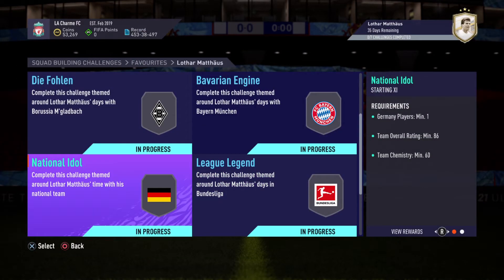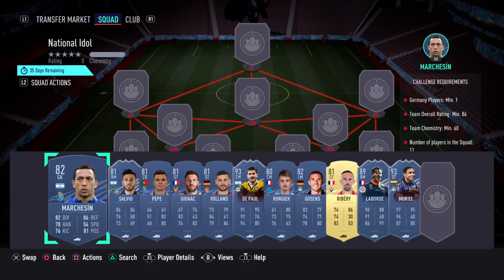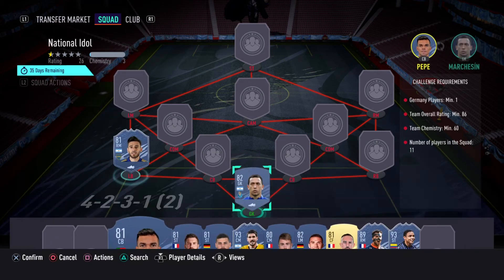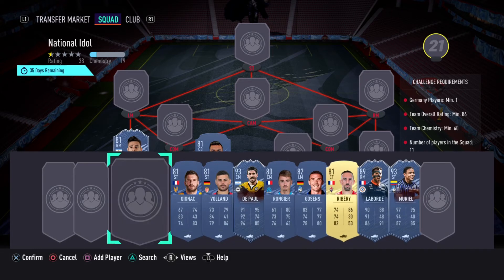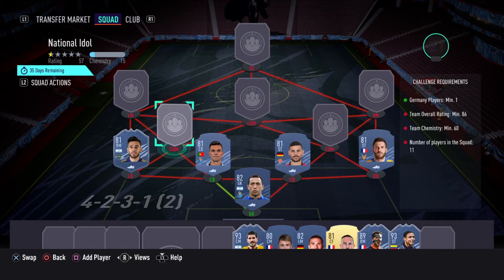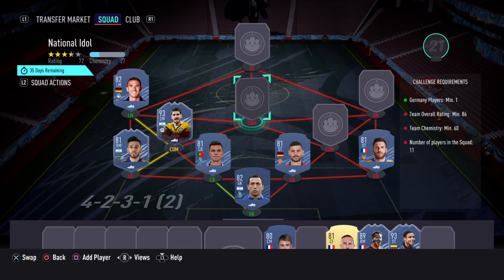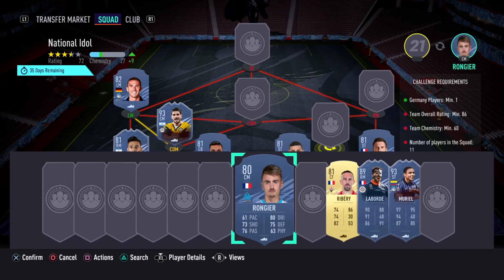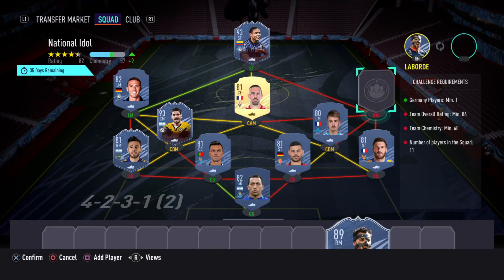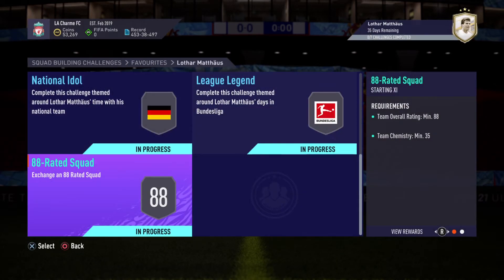Next we've got the National Idol — the German one. We need one German player; this one is not that difficult. We've got Marquesian at right back, left back we're going to use Salvio and Pepe, and we also use Kevin Volland and Giroud in this team. Then we move to Cousins, De Paul in center defense as midfielders — including a Team of the Season card. Then we have Roniger and a striker using Luis Muriel, with Laporte at right mid.